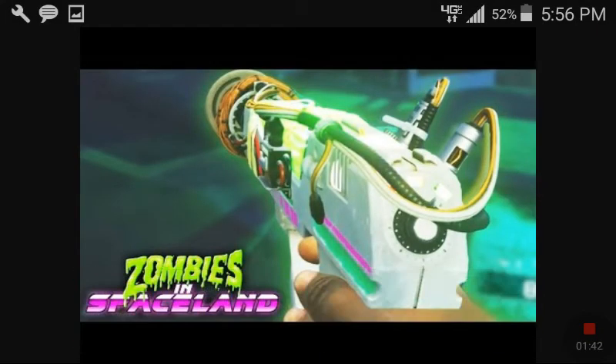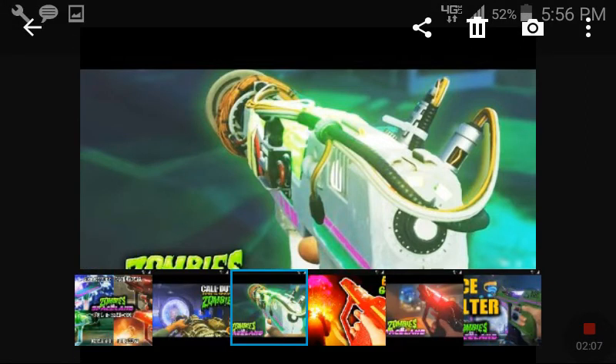And number 1 is the Discord. This gun is probably my favorite weapon on Spaceland. This gun is straight up cool looking and it does a great thing. What happens to the zombies is when you shoot it, they start dancing, and then they die. They do all these weird dance moves, and it's really cool.